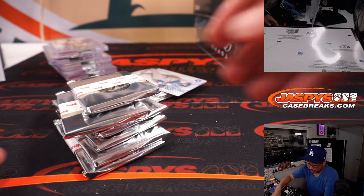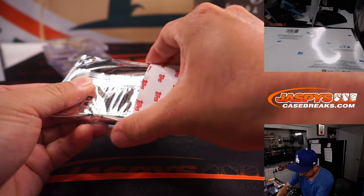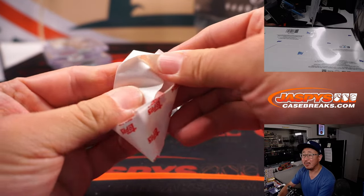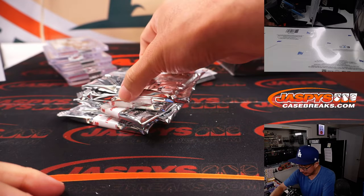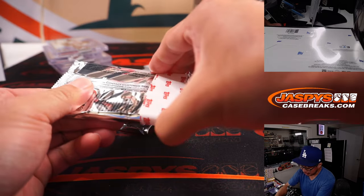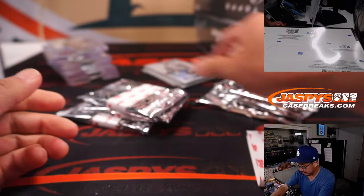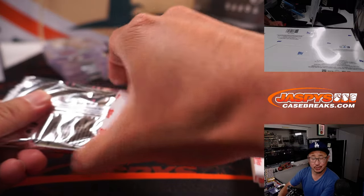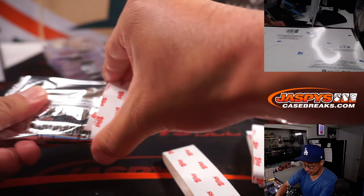Now in case you were wondering, these little Topps-branded bands that are around there — it's actually got a pretty soft interior on the inside, so if you're worried about the edges of those cards, it's actually a much smoother surface than you would think, so I think those card edges will be just fine.